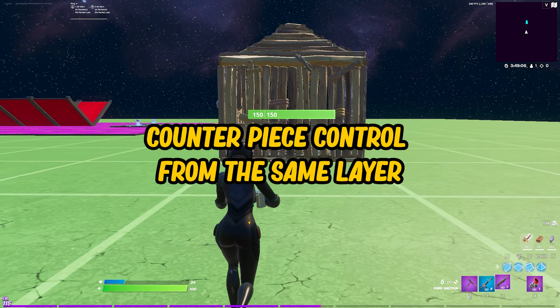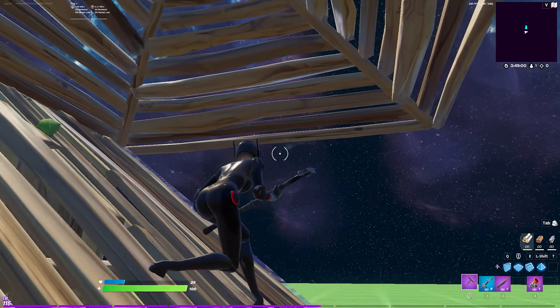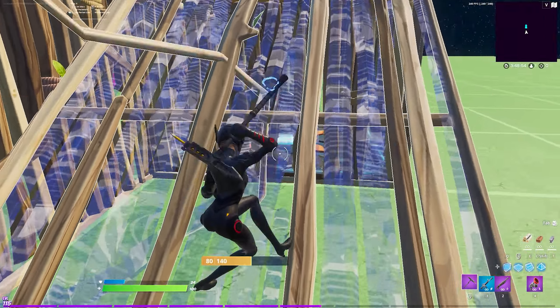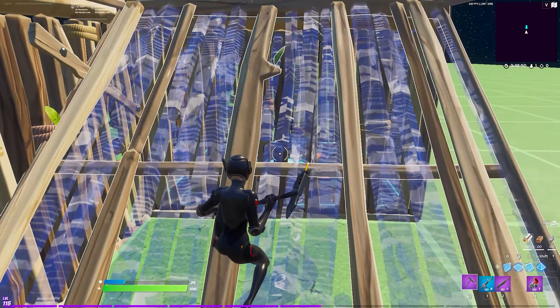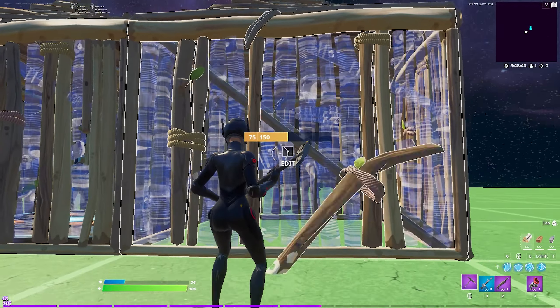If you're on the same level as your opponent and not on high ground, you can take a similar yet more material efficient approach. You can place two cones to the top and bottom and a wall to the left. What I do is I edit the cone up until I want to seal the wall. As you can see, if my opponent edits out, they can only place two walls, in which if they do so, I can just edit out to the left and be completely safe.